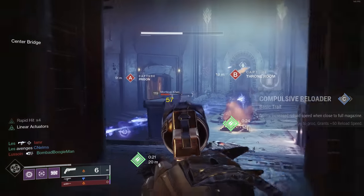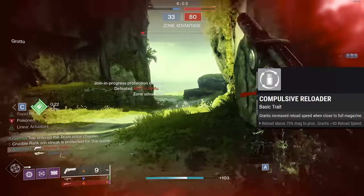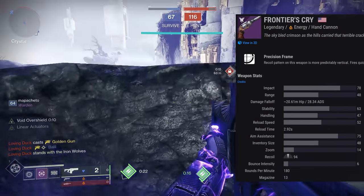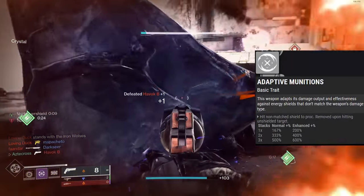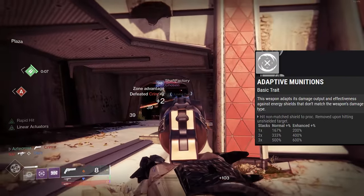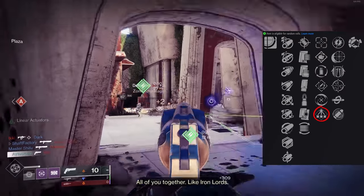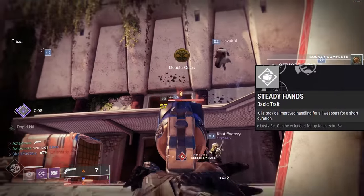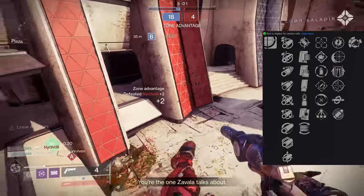Now let's talk about the god roll. There are some new traits: Compulsive Reloader — reloading above 70% of the magazine grants 50 reload speed, noticeable on this big magazine. Adapt the Munitions — the weapon adapts its damage output against energy shields that don't match its damage type. Stats for All — which has fantastic synergy with One for All. And Steady Hands — kills provide handling for all weapons for a short duration.